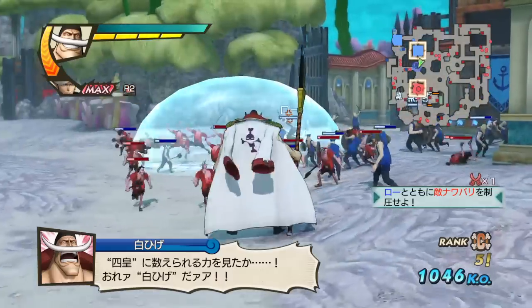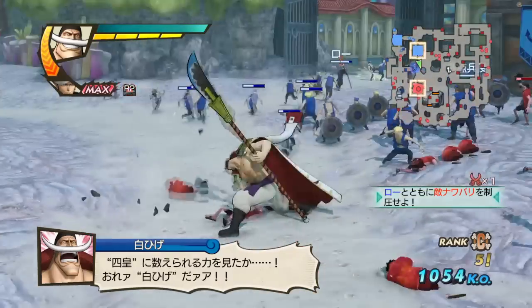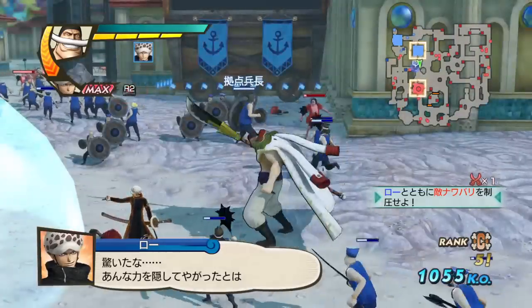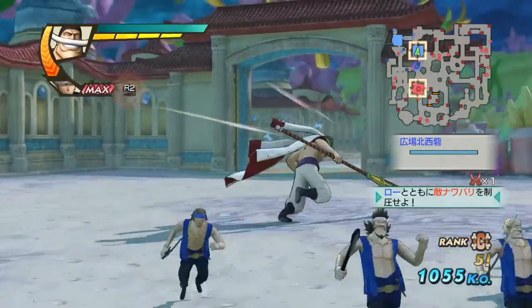Now triangle-square-square-square. This is a command grab. You can see when he slams them into the ground, you have some crowd control into that. Really strong single-hitting move.